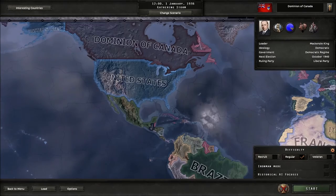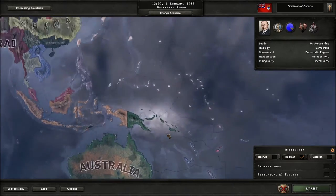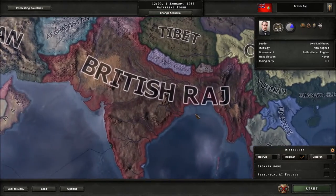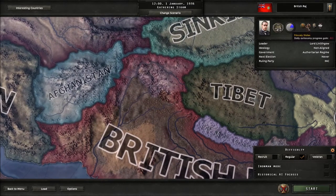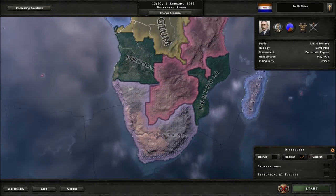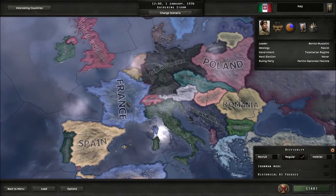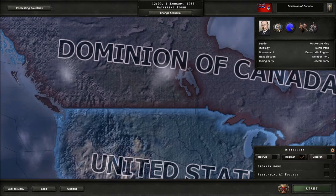For Australia and New Zealand you're kind of stuck over there; you can't really send troops to Europe, and you're at risk of invasion from the Japanese. The Raj just doesn't seem that interesting. South Africa could work if you stay with the Allies, sending troops up through Italy, but the main reason I'm avoiding it is I've watched one of those let's plays and haven't seen any Canadian ones yet.